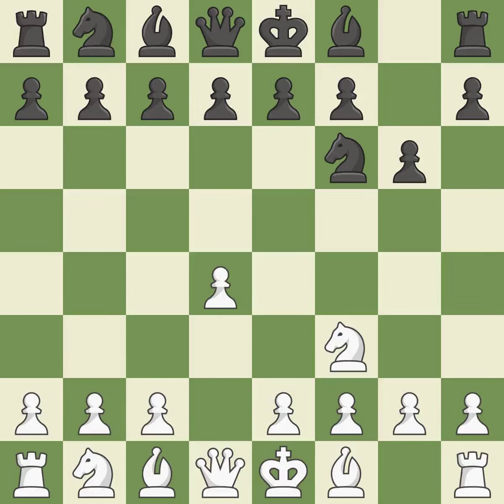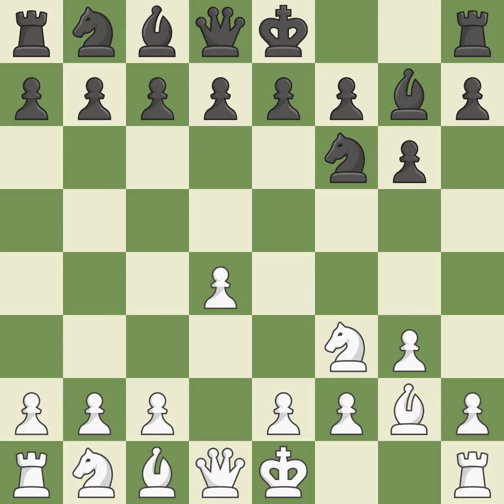G6 prepares to fianchetto the dark-squared bishop on g7, where it will sit on the long diagonal in order to dominate the center. G3 gets ready to fianchetto the light-squared bishop to g2. The fianchetto move Bg7 places the bishop on the long diagonal, and Bg2 places the bishop on the long diagonal.